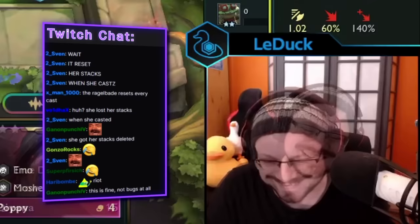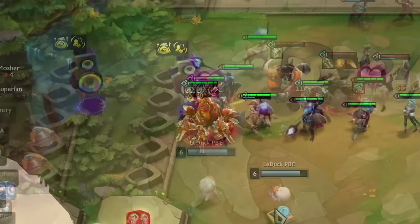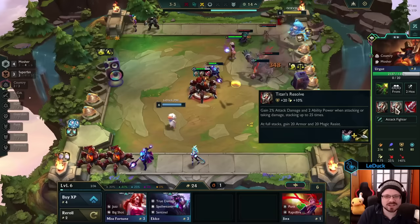This also isn't really a Sona-specific problem. In this fight I give Urgot Chosen a second Titan's Resolve, and as you can see we have the exact same issues as before where the second item straight up refuses to work. This one honestly hurts more than the first one because I love the Superfan trait and I totally want to play it as much as possible. Hopefully all of this will be resolved in time.